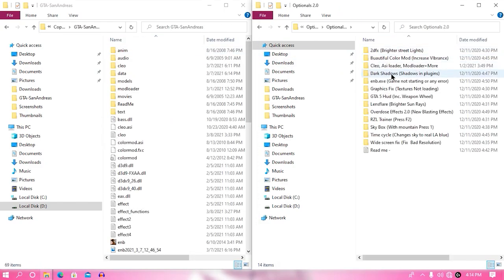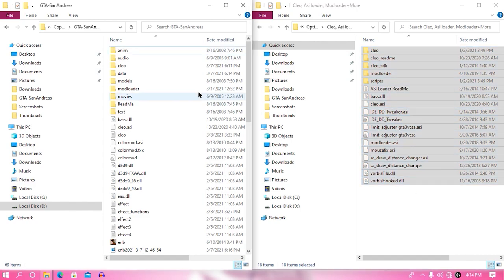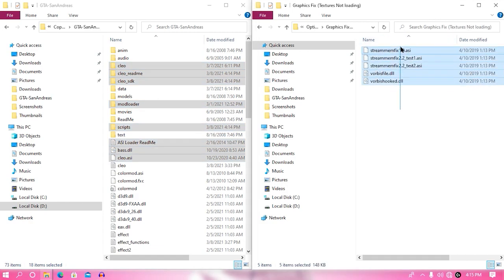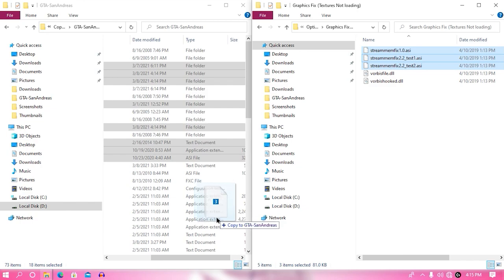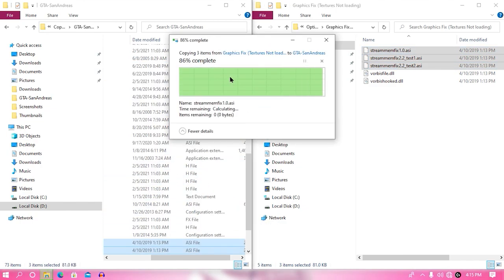Once your optional file has been extracted, open your optional 2.0 folder and then open your game directory. Once your game directory is open, open your CLEO folder and then search for your CLEO SA loader plus mod loader. From here just drag and drop only the selected files to your game directory and hit replace. Now go back and search for your graphics fix — this will help you fix missing textures when installing some mods. Accept these two world base files and replace your Steam memory fix files into your game directory.